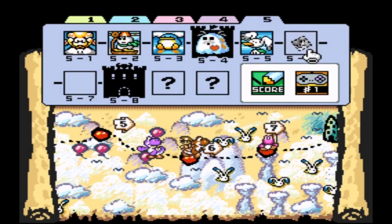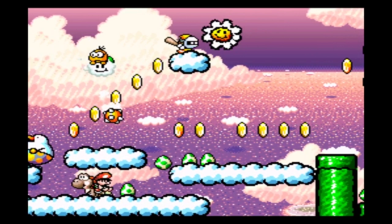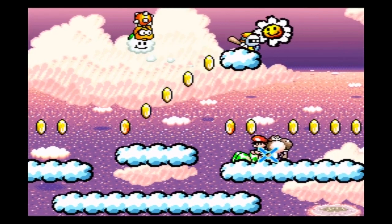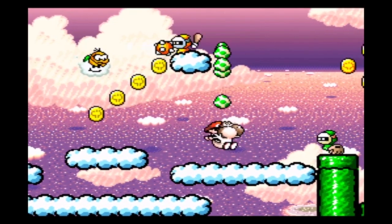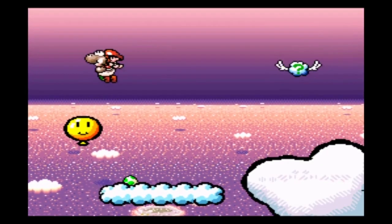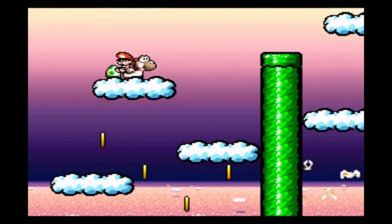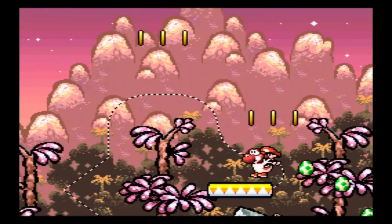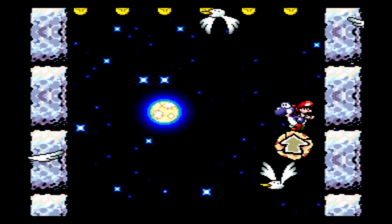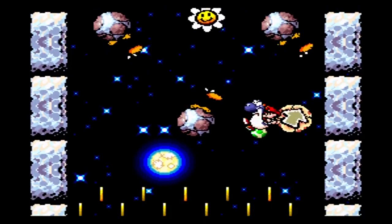In 5-6, we have to be careful and kill all the baseball boys we can see in the first part, because the eggs that they throw can collect coins. In the last section, we want to ride these balloons to dodge any coin we might encounter and fly away to victory. 5-7 is really easy, as well as 5-8, except maybe for these coins, but you can squeeze in there with no problem.